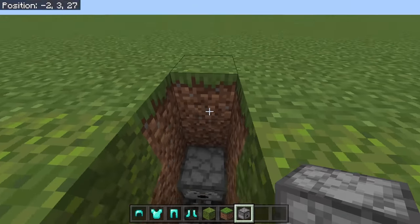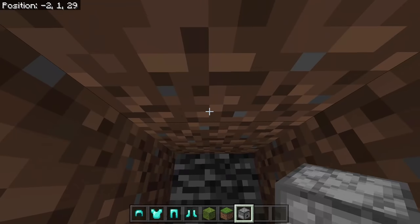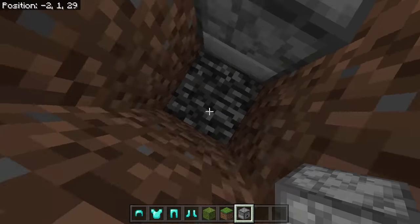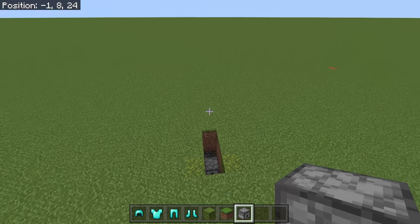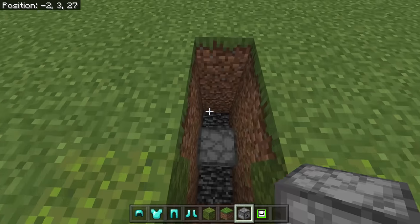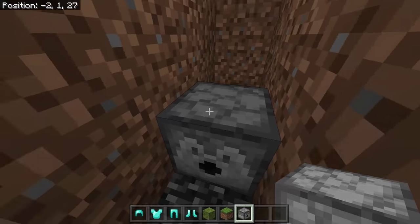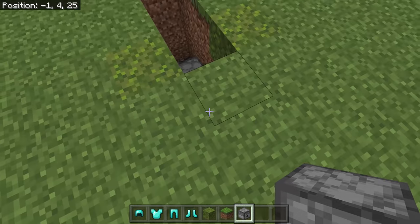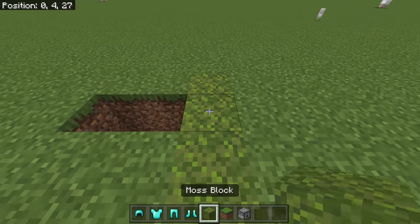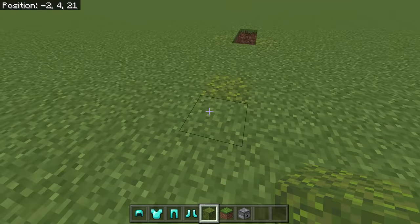We'll place the dispenser here and break three blocks deep. Get the coordinates again — mine are negative 2, 1, 29. Then go to inventory and get the dream skin item. Diamond armor plus netherite armor equals dream armor. Put the dream skin there and count five blocks out.